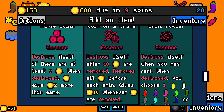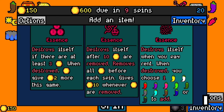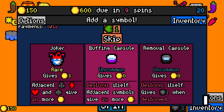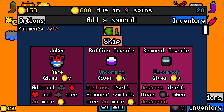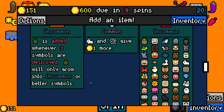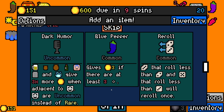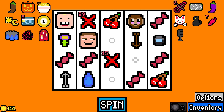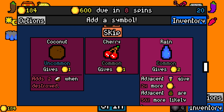Destroy yourself if there are at least three gold coins — when destroyed, coins gave more this game. Pretty cool. Not going to work with this one, but fine. Ten coins removed — not going to happen. Destroy yourself when you pay rent — when destroyed, you choose one pepper to add. Fine, I'll take that one. Another removal thing. Let me roll. Well, capsule could be good money but all my spirits are dead. Let's take the removal capsule.